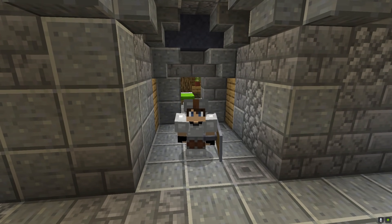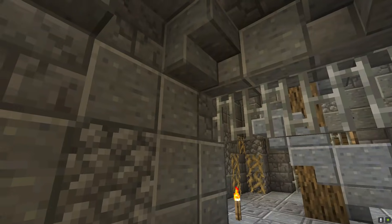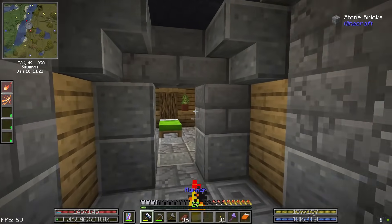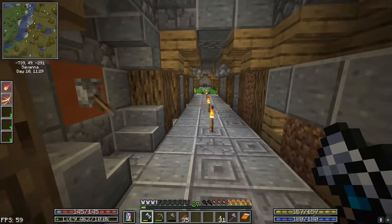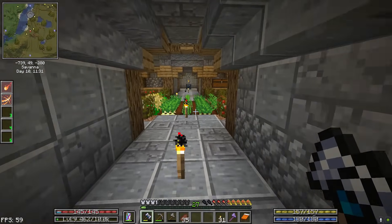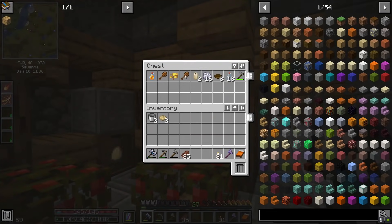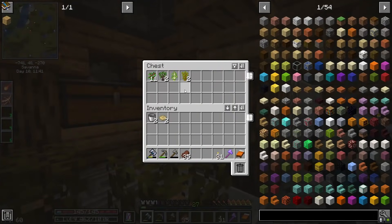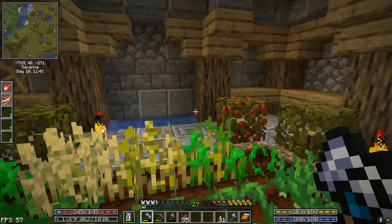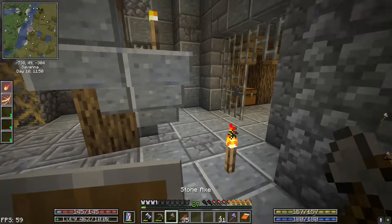Hello again, welcome back to Asgard and welcome back to Craft to Exile. Since the last episode I've done a little rearranging — you'll notice fewer chests in here. As I mentioned, I was going to get things a little more organized. We've got food in there, tools and bee stuff, and saplings and seeds.